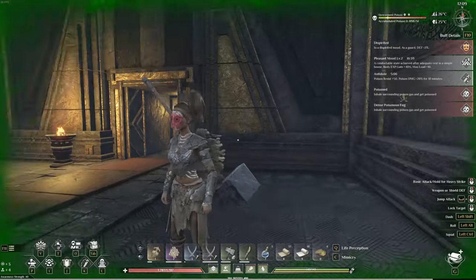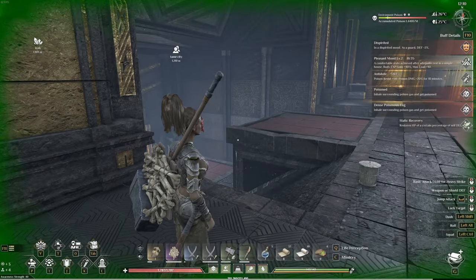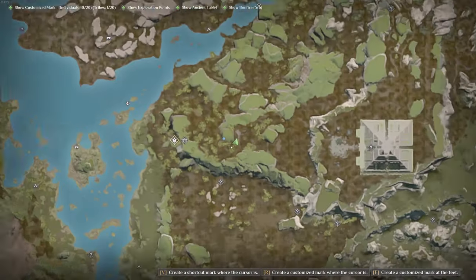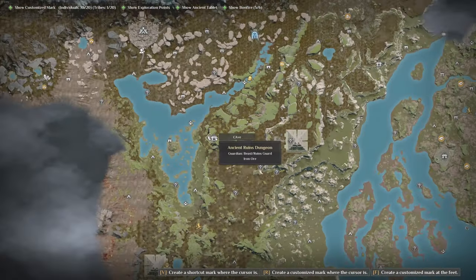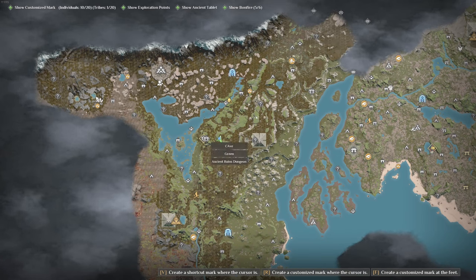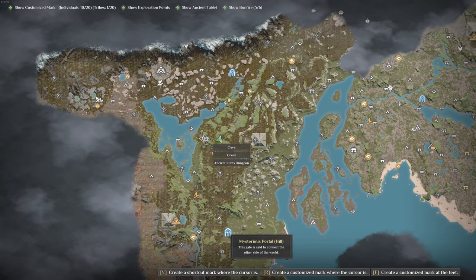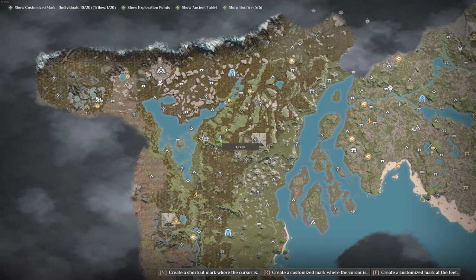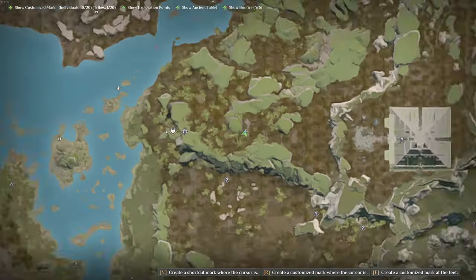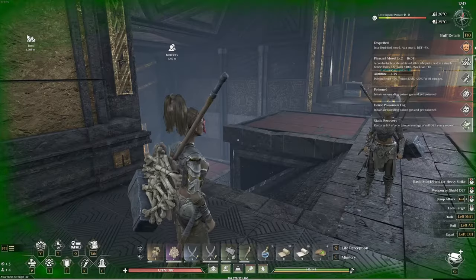For the sake of not making this video super long, I'm not going to run all the way through and get them all — I just wanted to show you where you can get them. On the map, we are in the ancient ruins dungeon where you find iron ore, directly west of the Ape Boss. The closest portal is the Mysterious Wetland portal, about 1200 meters away. The Hills portal is about 1500 away, so either of those is your easiest route.